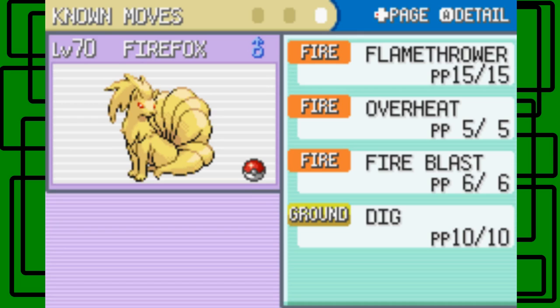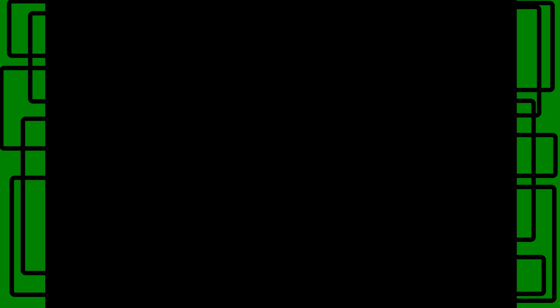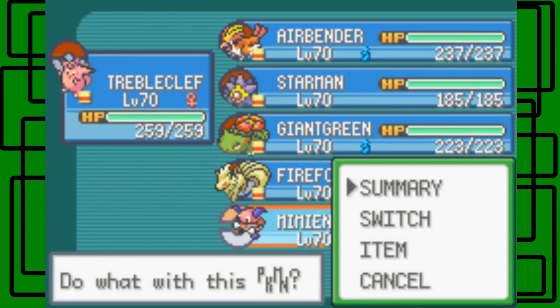Fire Fox knows Flamethrower, Overheat, Fire Blast, and Dig — same moveset. And Mammy knows Magical Leaf, Psychic, Shock Wave, and Solar Beam. So yeah, same movesets all around, everyone's just level 70 this time.